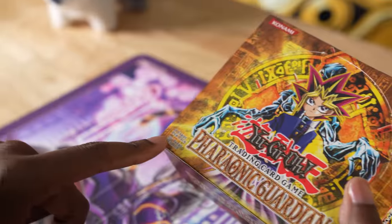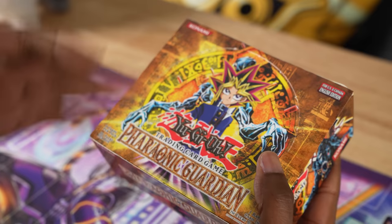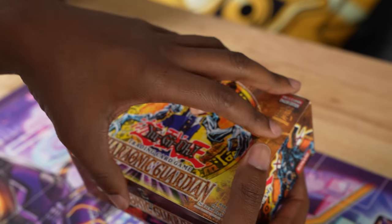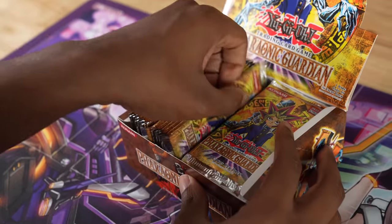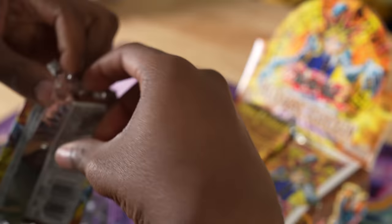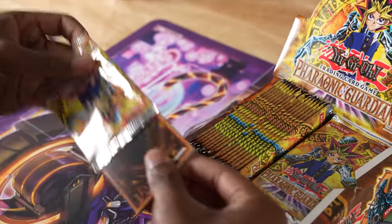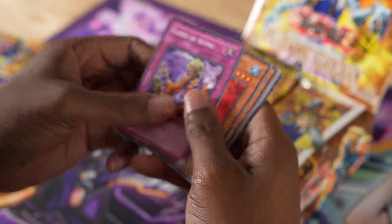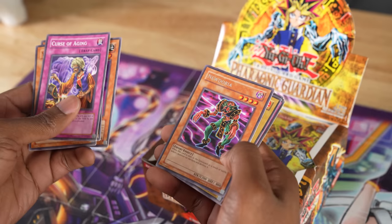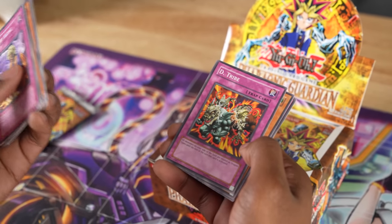This set actually has 36 packs — a different edition than normal. We're still cutting it in half as usual, so it's all fair. I'm starting with the left side of this box. First pack — old packs always open a little differently. We get Curse of Aging, Yomi Ship (a great card), New Doria, and D-Tribe, which makes everybody dragons — could come in handy.